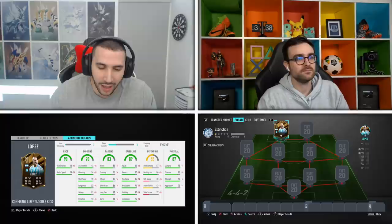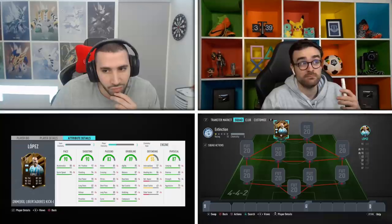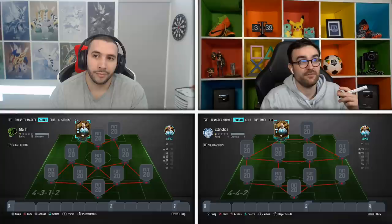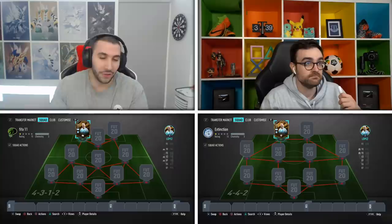I have Engine on him — what do you think of that? It gives him 97 balance and 90 agility with the plus 5, so that's smart as well — 94 pace, still has 94 finishing. I think both chemistry styles work to be honest, it depends on what you want. Hawk gives max strength, 94 pace, 99 finishing and shot power. I think it comes down to who you play alongside him, or if you're playing a lone front by himself.